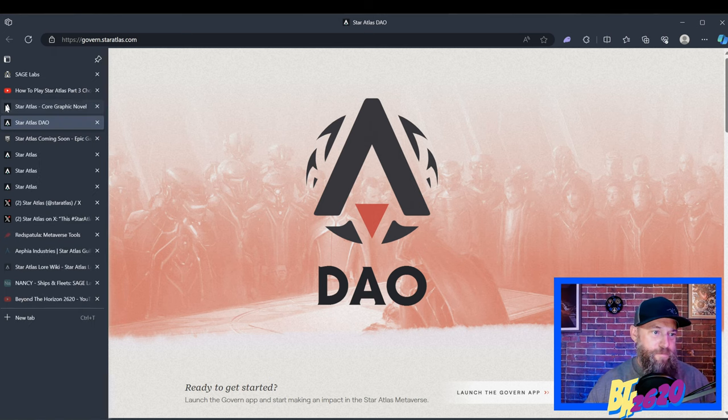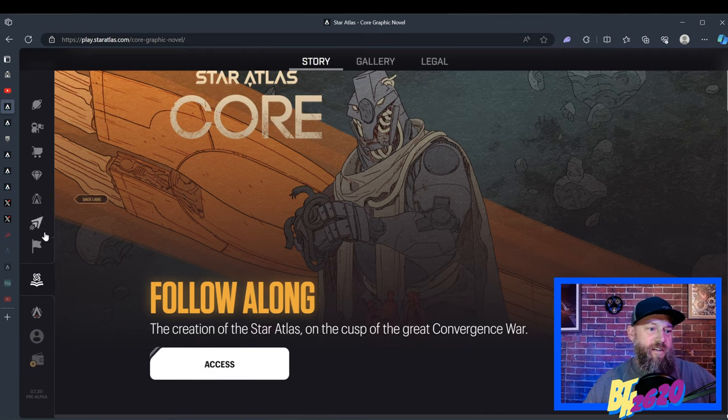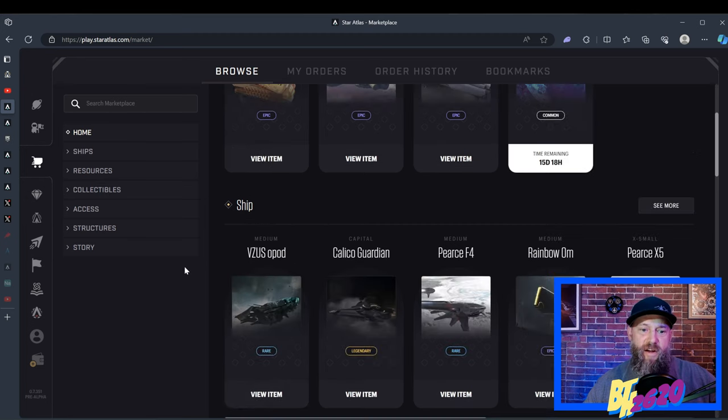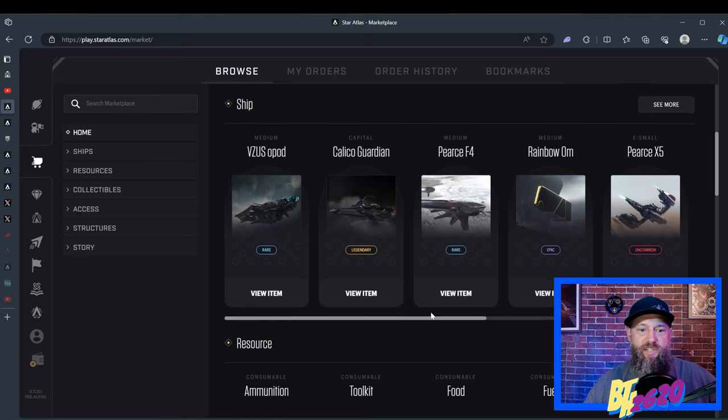Let's go back to the marketplace — the meat and potatoes. At the very beginning there are featured items that the Star Atlas team is currently trying to sell. Further down are some ships — this changes daily or weekly as they throw a bunch of different kinds of ships to catch your eye.